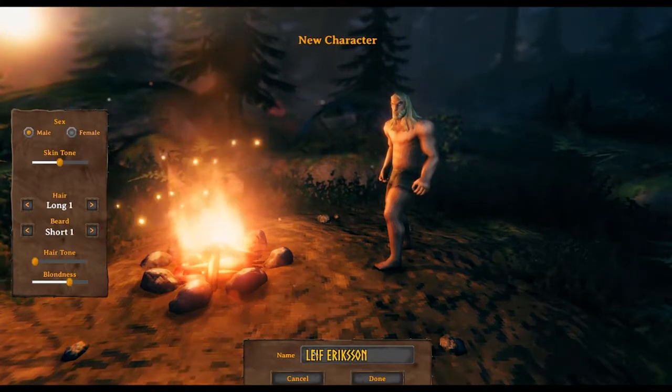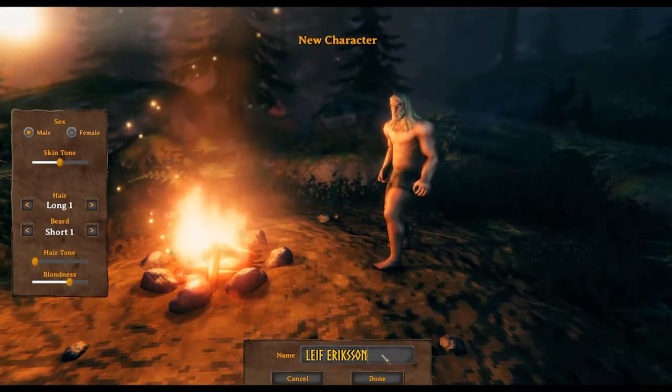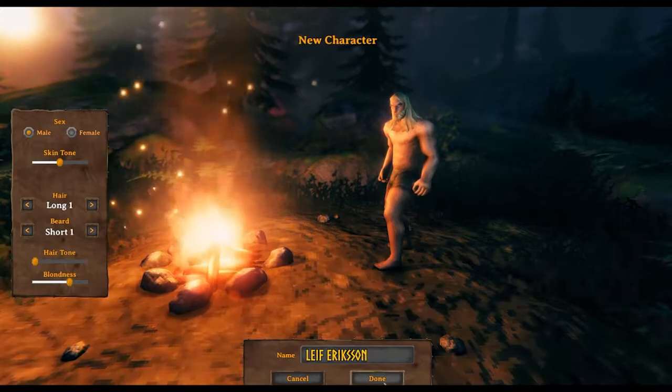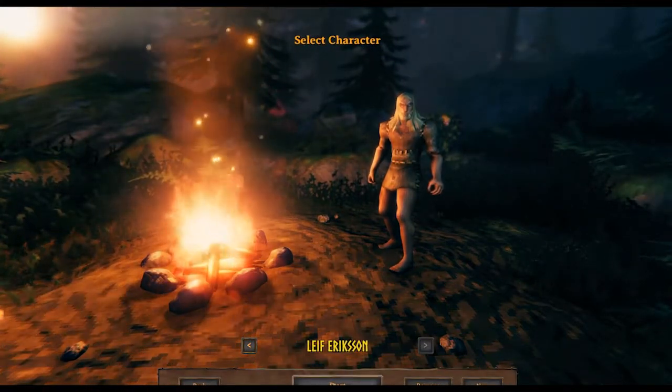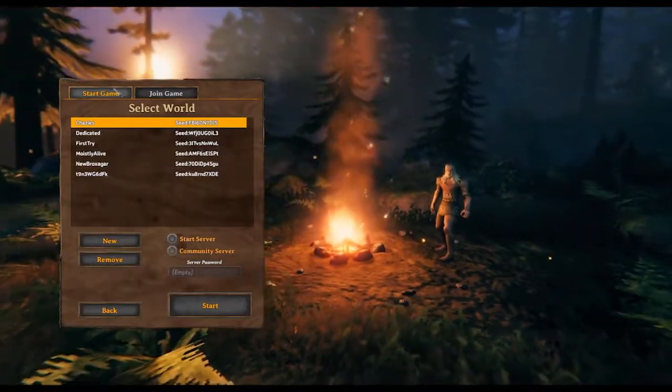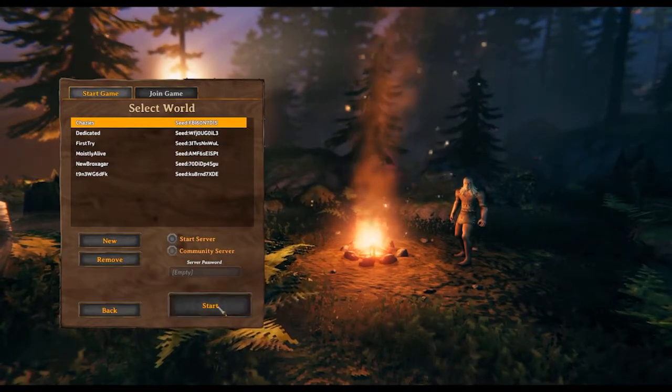So here's my guy Leif Erikson because he's gonna explore the new world. I did already build a house on this world but I'm just gonna use the same world. Leif Erikson is a new character - the only thing I did on that world was build a house, there's no items for me there. I just need the world, Chazzles the random seed, and start.